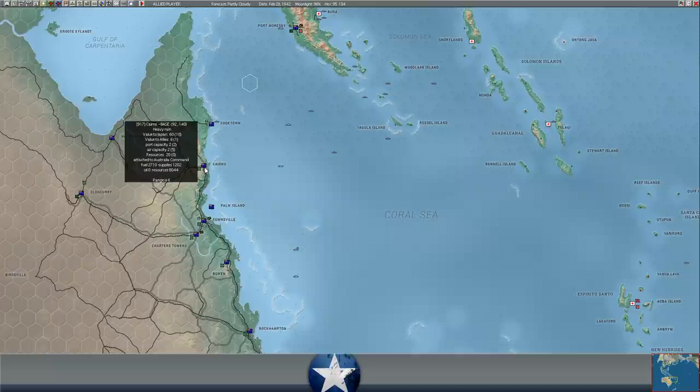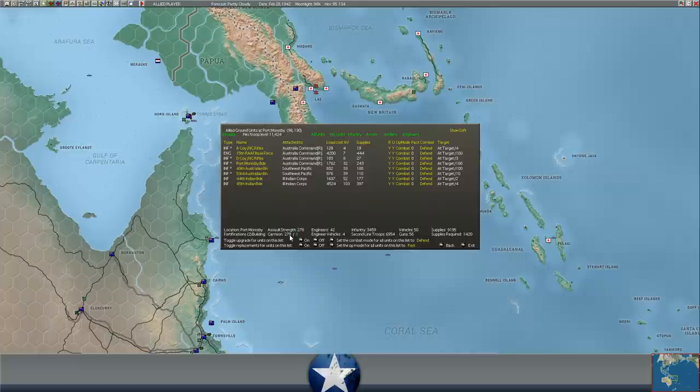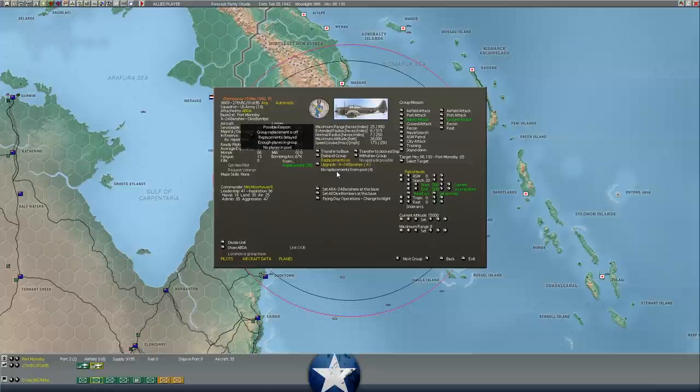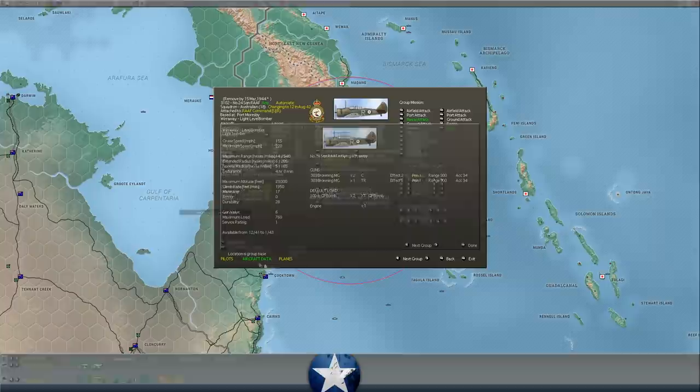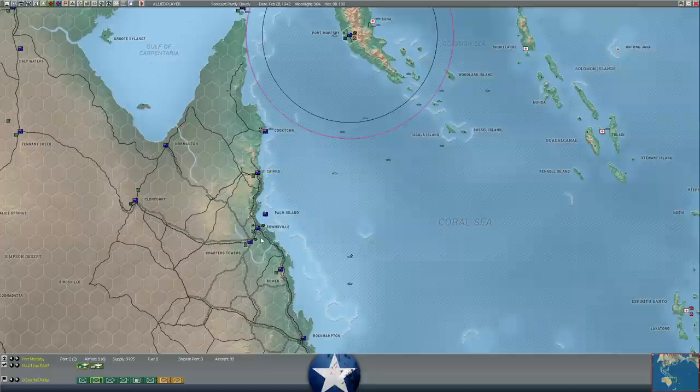He didn't attack Port Moresby last turn. Our defense there actually bumped back up to 278 from about 250. We've got over 9,000 supplies. I also adjusted my A-24 Banshee dive bombers to 15,000 feet — someone told me you need a higher altitude to effectively dive bomb. I also switched the Warhawks over to naval attack. They're not going to do much damage to shipping with 100-pound bombs, but they're also negligible against the Japanese division at Moresby. Our B-17s at Charlestown — I wanted to try and bomb the enemy formation at Lae, but it's one hex beyond their range at 17 hexes instead of 18. So I've switched them to naval attack in case he brings transports down to Buna, where I could try skip bombing.